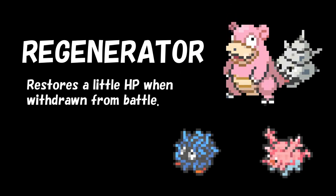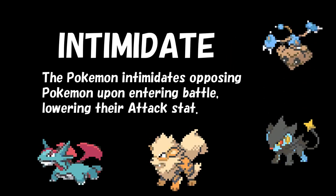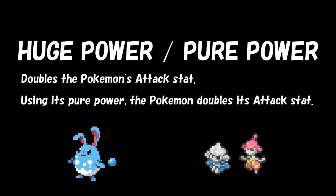Next up we have Regenerator. Pokémon with this ability will heal one-third of their total HP every time they switch out of battle. Another ability related to switching in is Intimidate. Pokémon that have this ability will decrease their opponent's physical attack when sent out in battle. At number 9 we have Pure Power and Huge Power, which are two abilities with the same effect but two different names. These abilities double the Pokémon's attack stat, essentially making it really strong.